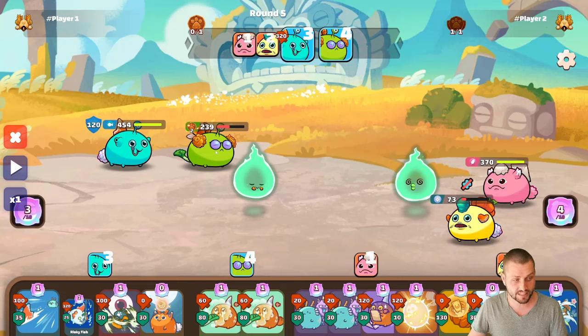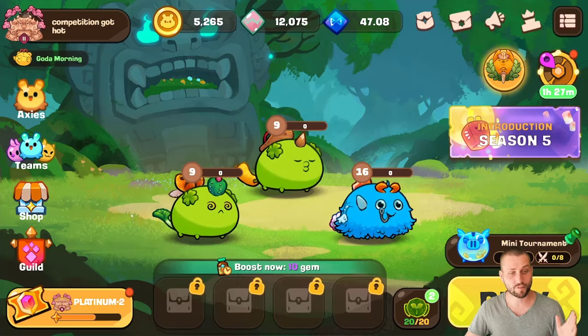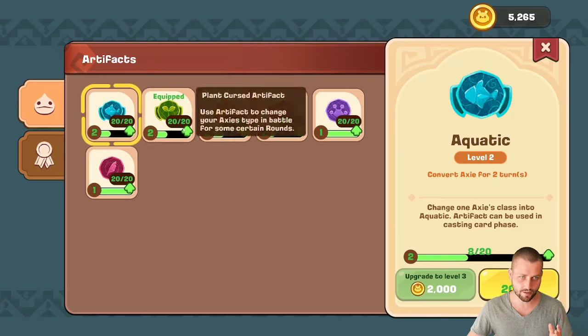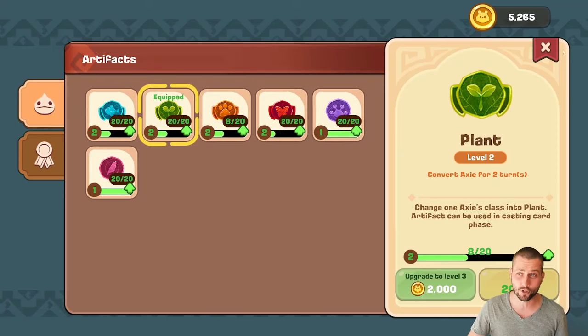My next two attacks are gonna be like hitting a beast body instead of a plant body, and I have two very high damage bird cards to do that with. What's going on, my Axie fam — Elijah here back with another video. Today I have a very important one for anyone who is getting back into classic, and it's how to use artifacts. This is one of the newest game mechanics that makes a really big difference on how far you can go in the ladder.